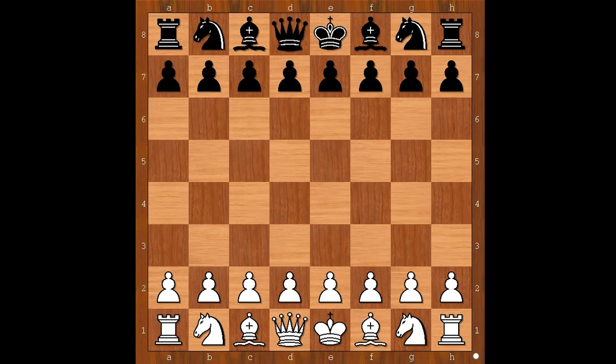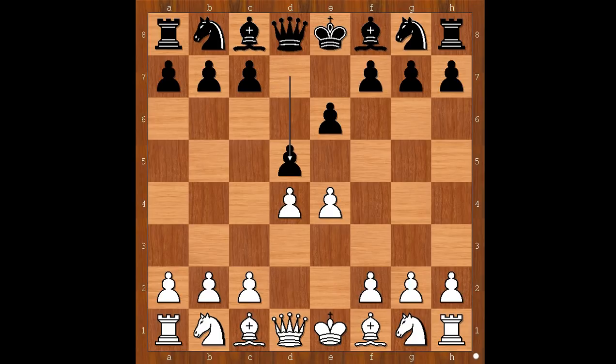Peter Svidler had white pieces and he started with e4. Evgeny Bareev played e6, d4, d5 — the French Defense. Knight to c3, d takes on e4, knight takes on e4, knight to d7.